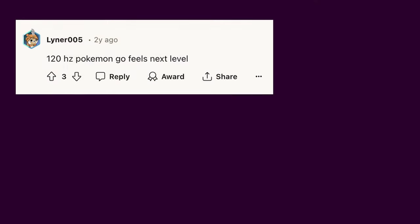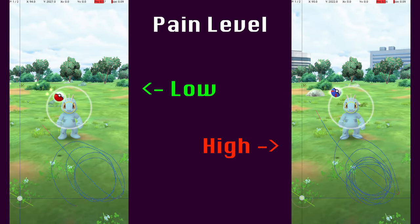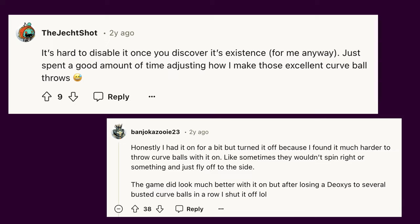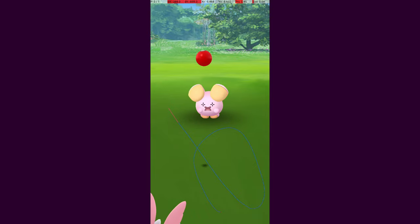The game looks significantly smoother when playing with native refresh rate enabled, and after I became used to it, the game feels painfully slow without the setting turned on. But some players report some notable differences in gameplay due to native refresh rate. First, some players feel that throwing feels different. Second, many players believe that buddy catch assist has a lower chance of triggering a nice, great, or excellent when native refresh rate is enabled.